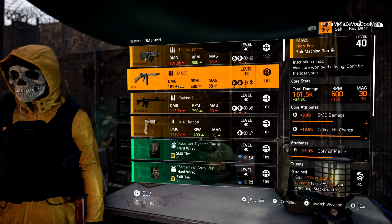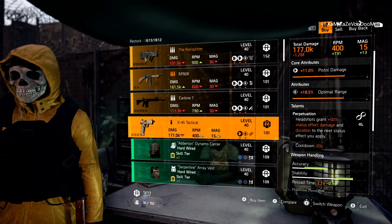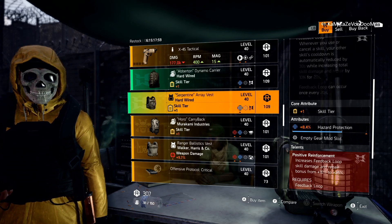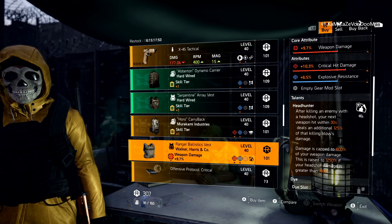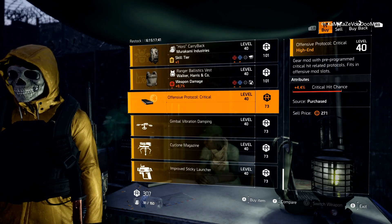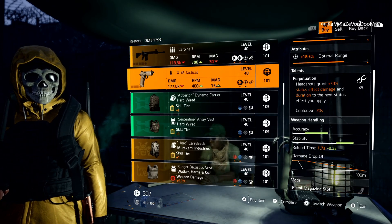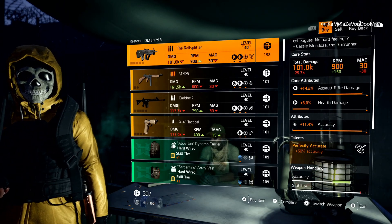Also at DZ South: an M1928 with optimal range and Strained, a Carbine 7 with crit chance and Overflowing, an X45 Tactical with Perpetuation and optimal range, a Hardwired Backpack with explosives, and a Walker Harris with Headhunter, crit damage, and explosive resistance. Mods: crit chance 4.4, drone duration 6.3, turret burn damage 4.1, sticky bomb duration 6.3. Rail Splitter DZ South — pick it up while you can.